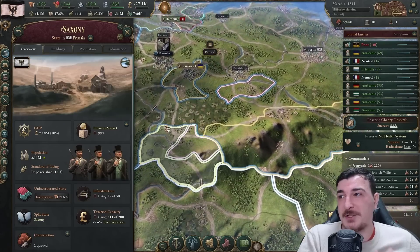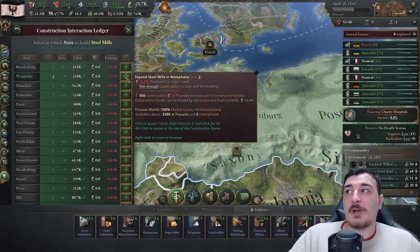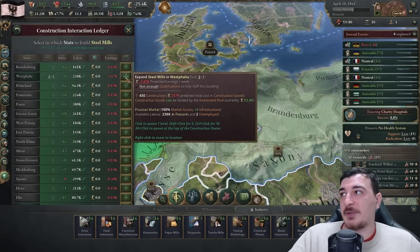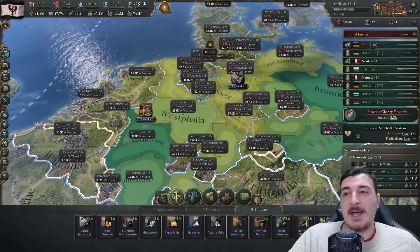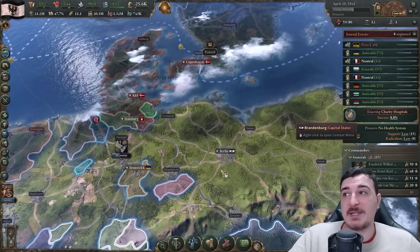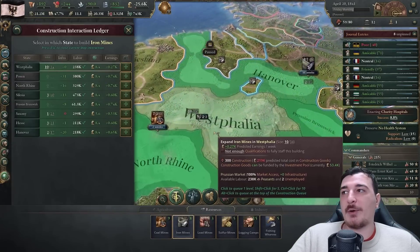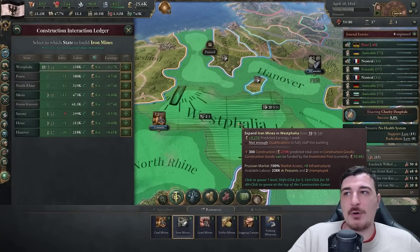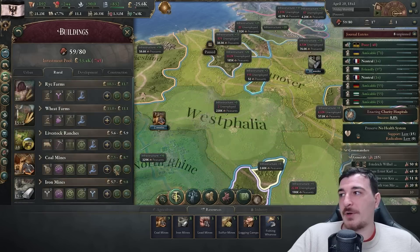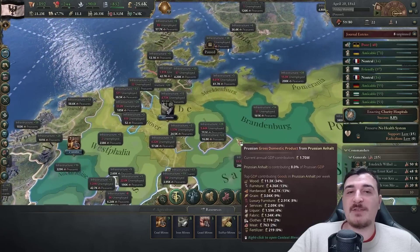We've got to get the other two provinces to incorporate Saxony as well. Steel is starting to get insanely expensive, so let's build three steel factories in Westphalia. Coal and iron are also getting really expensive, so I'm queuing up an extra five of each in the provinces where we already have those industries. You can always shift-click to instantly queue up five of them.